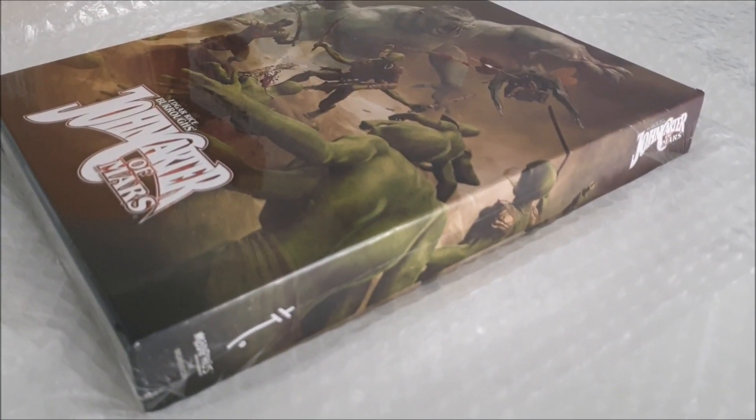So here it is, in all its glory. This is the slipcase. You'd be expecting to see the spines of the books, but that's not where we're going to find them — because the slipcase is likewise in a landscape orientation.